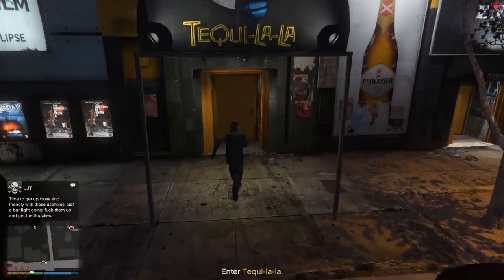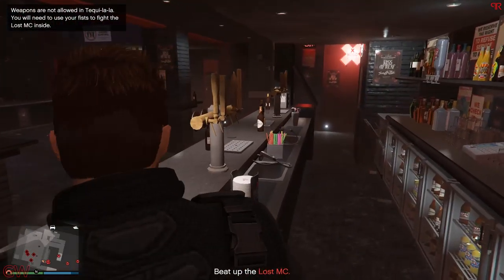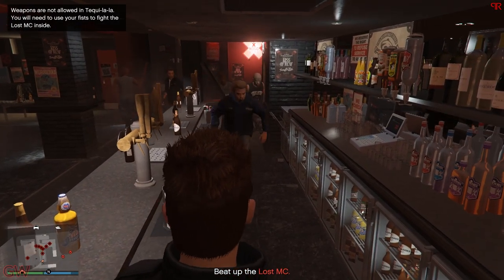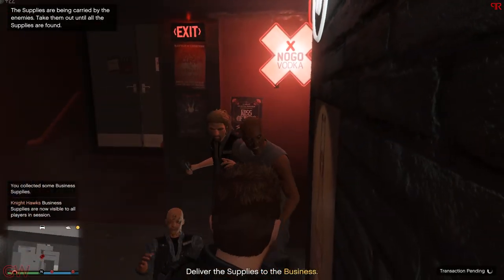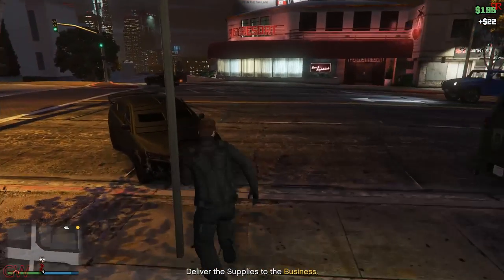Next with MC business resupplies — in the mission where you go to an MC club, fight the Lost MC gang members and retrieve the supplies, the best approach is to go behind the counter and take them out one by one. If you are outside of it, they'll gang up on you and kill you instantly. As you can see from the video, I took them out, collected the supplies and got out quickly without dying even once.